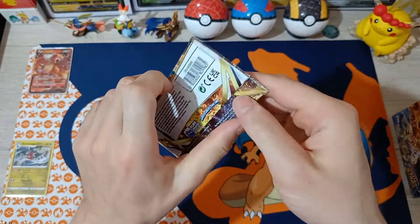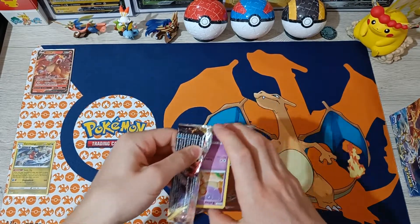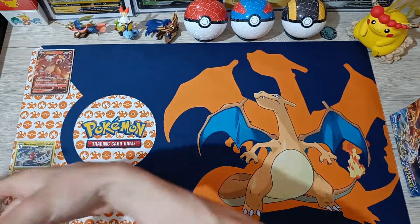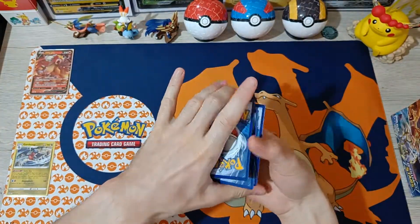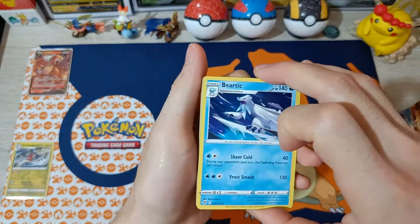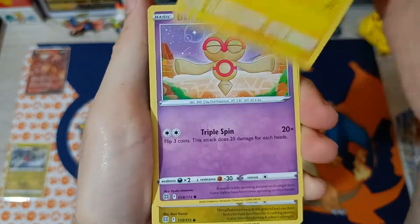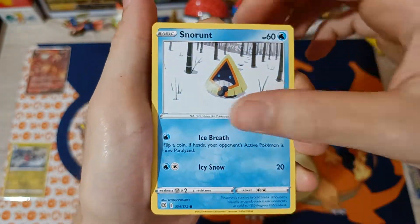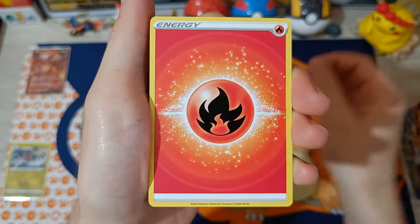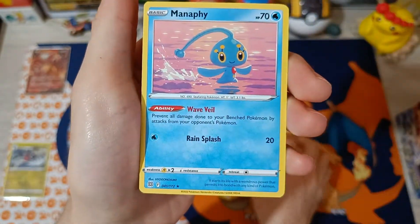Number 5 with Charizard. Cards: Berthic, Stadium, Luxio, Valetoy, Axio, Nosepass, Snorunts, Glint, Energy, Reverse Berry, and we got Manaphy non-hollow.